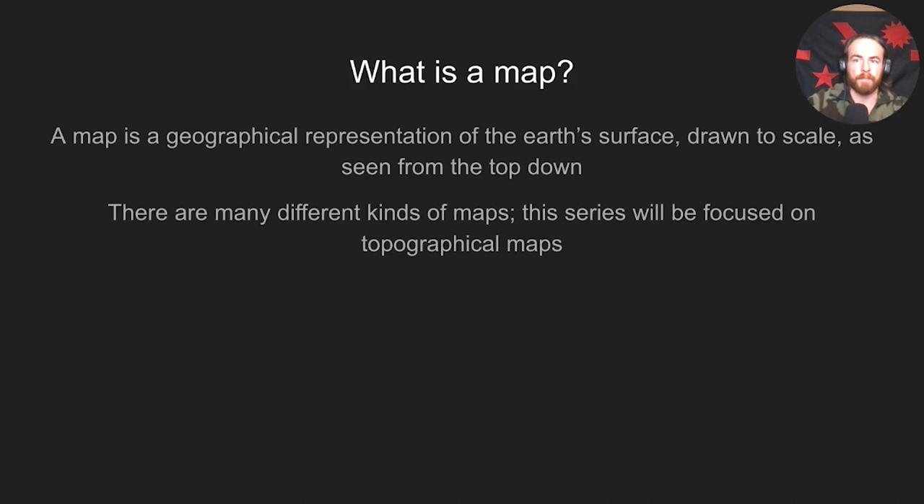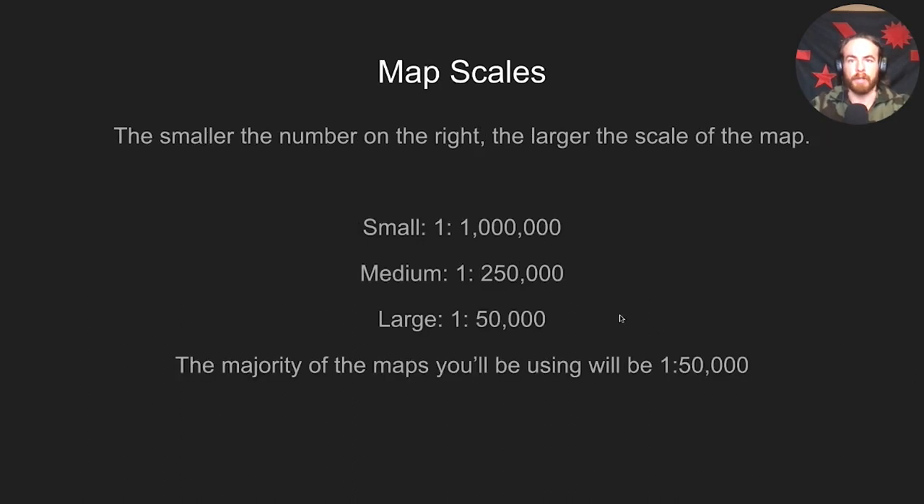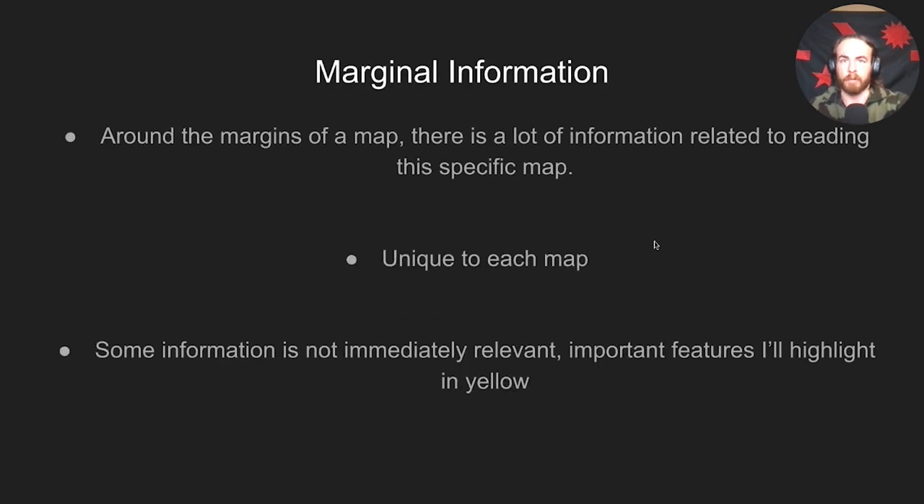Getting right into it — what is a map? The textbook definition: a map is a geographical representation of the earth's surface drawn to scale as seen from the top down. There are many different kinds of maps: road maps, atlases, basic wall maps. This series is going to be focused on the topographical map. Map scales: the smaller the number on the right, the larger the scale. Small is 1:1,000,000, medium is 1:250,000, large is 1:50,000. Most maps you'll use will be 1:50,000 or 1:25,000.